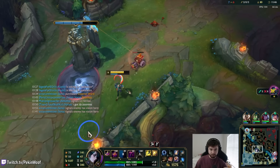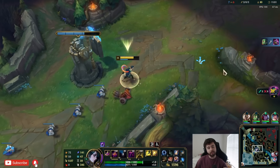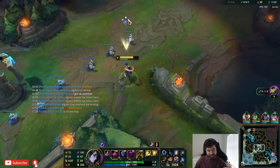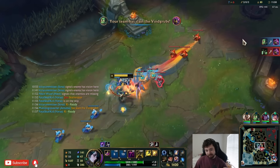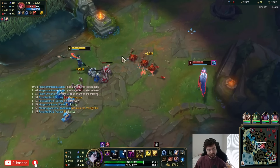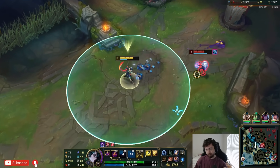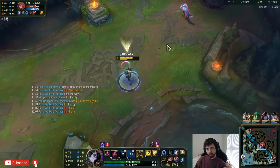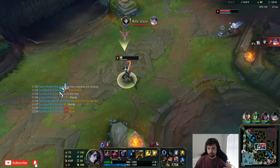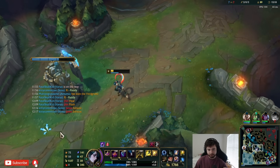I hit two abilities on her so it caused that detonation underneath her. My Q mana cost is so high. What is that item she has? Oh, it's a new item. I'm trying to bait her in so I can press my ultimate and then zap her, but she's playing so far back — which is fine, that's how she should be playing.